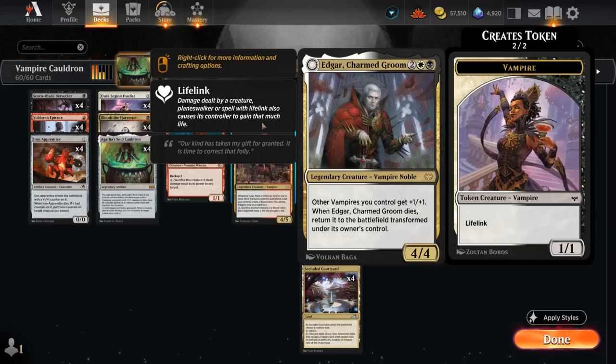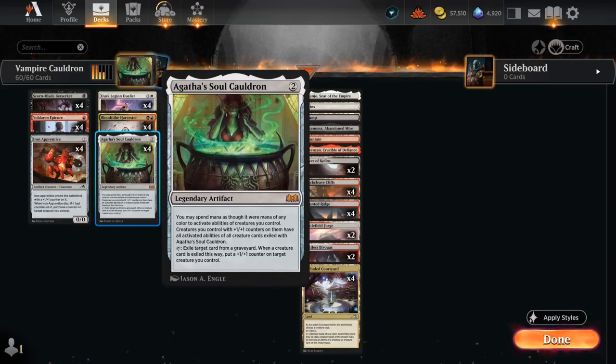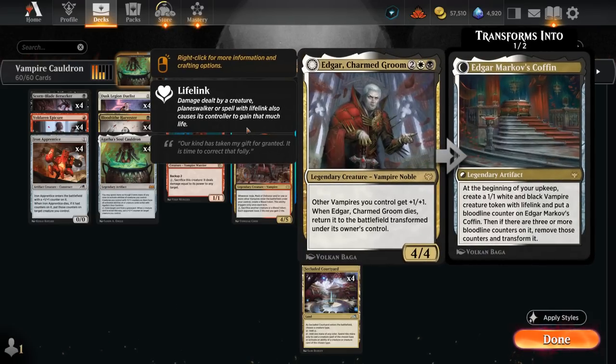That's a steady supply of creatures we can use alongside our Cauldron and grant various abilities. Edgar will come back at some point, and if we have a Cauldron in play, it's pretty easy to sacrifice Edgar to one of our various abilities so the opponent doesn't get a chance to exile Edgar with removal — which we want to avoid, since Edgar needs to die in order to transform into the coffin so we can make those tokens.